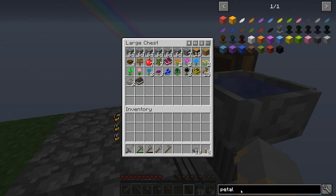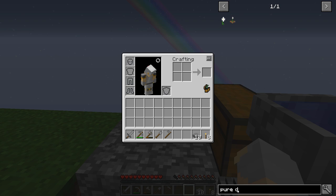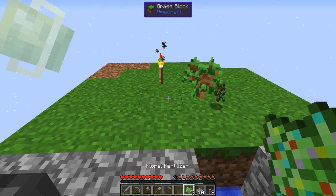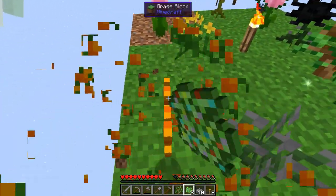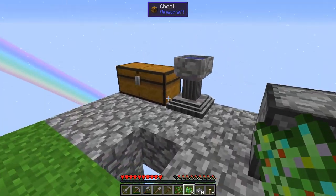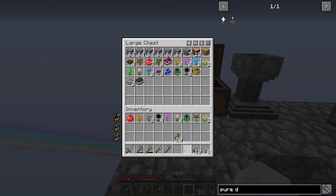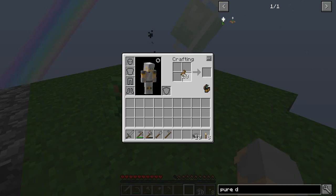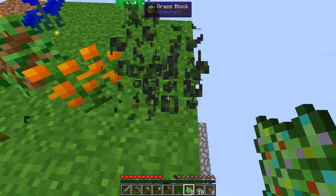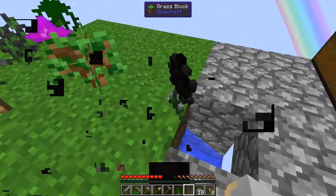And then we can use that to make flowers and all sorts of crazy stuff. But the first flower that I'm really going to need is a pure daisy. A pure daisy requires four white mystical flowers, which I definitely do not have at the moment. So why don't we make some more floral fertilizer and see if we can get what we need. If we can't get at least two white mystical flowers out of this, we may have to restart because I don't think there's a way to convert to other types.